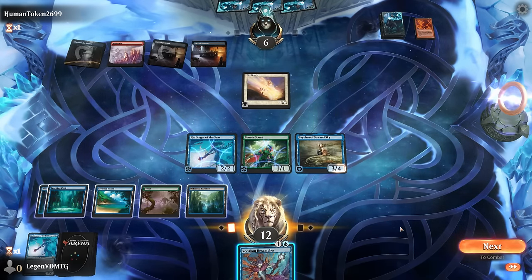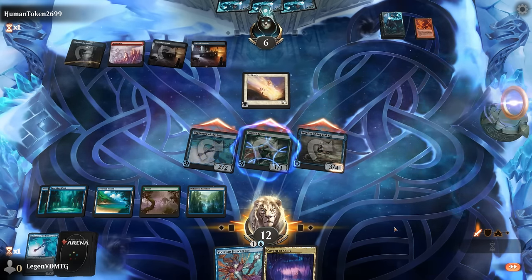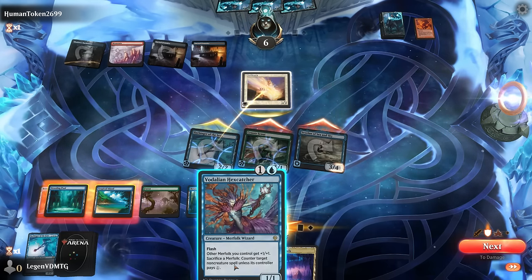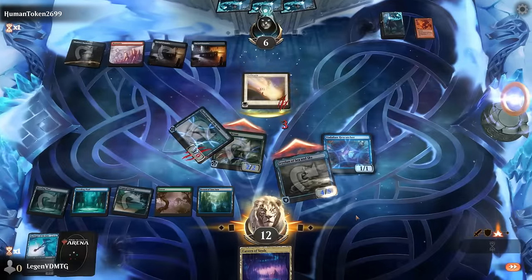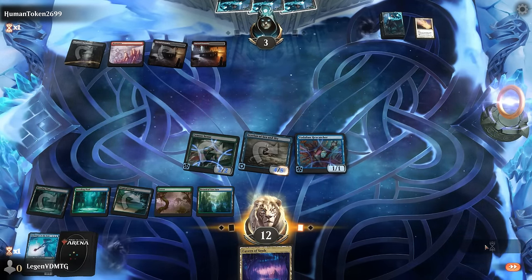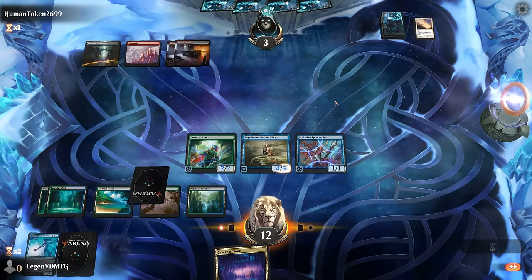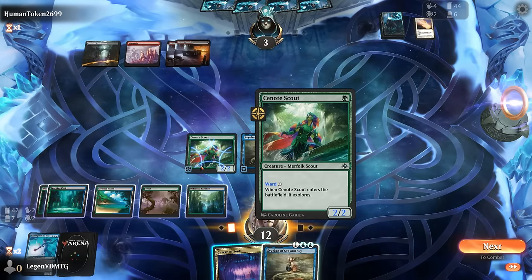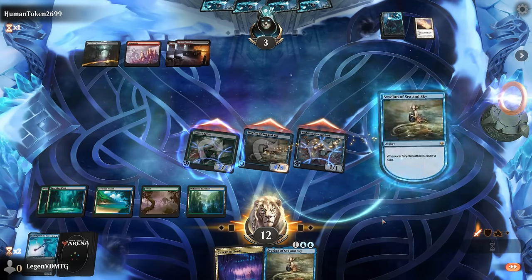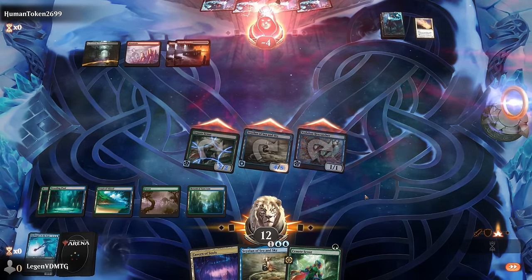Hex Catcher is pretty nice here, so we go ahead and attack. Opponent has successfully unlocked their lands now so we could still be in a bit of trouble. Looking back at the Collected Company, I could have opted for an extra Harbinger over Scout, but the explore ability seemed useful. Let's attack and see what happens — looks like we got there. On to the next one.